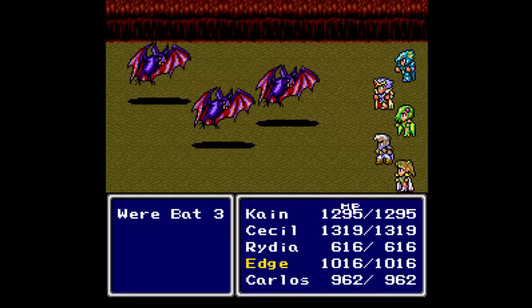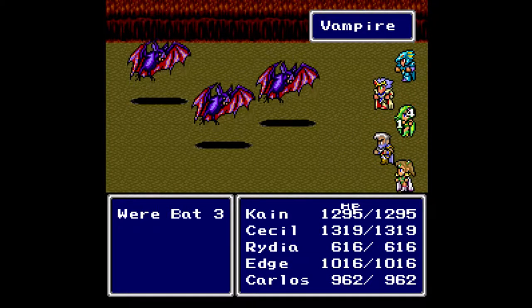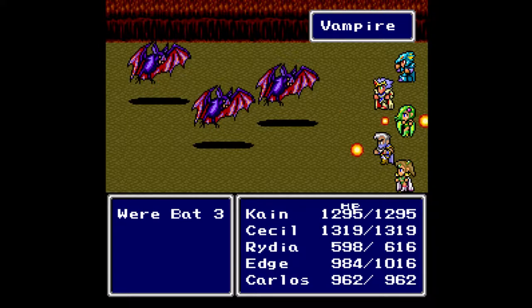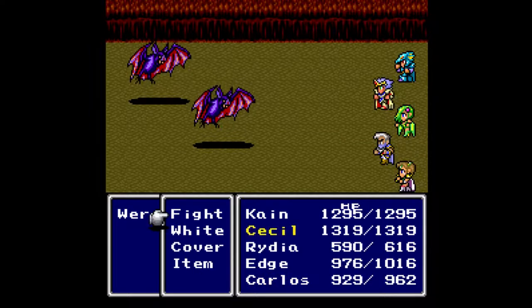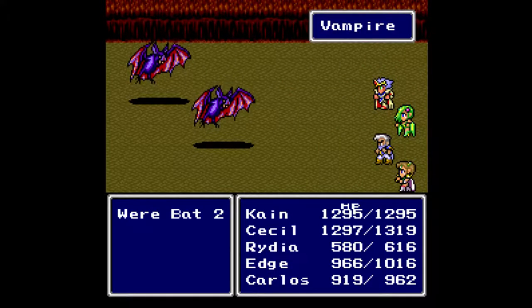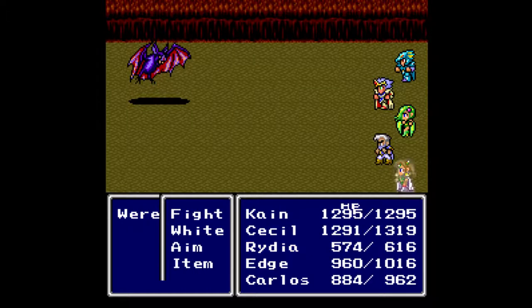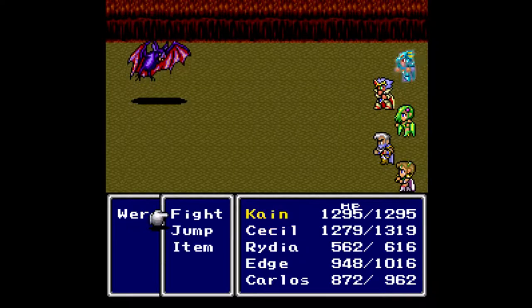Basically the way it does this is it just has a series of locations in memory that it keeps track of using a room level. When it saves the location of a certain place that you are at, it increments the room level by one. Then when you return, it subtracts one from the room level, so that way it can find what your location was at the time.